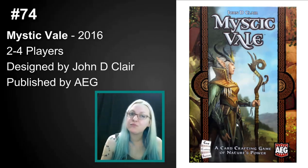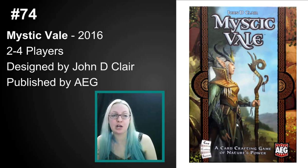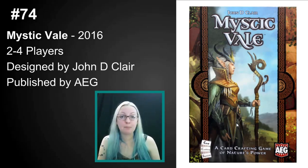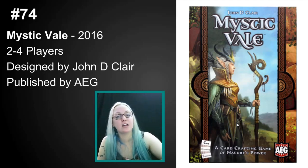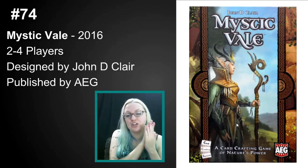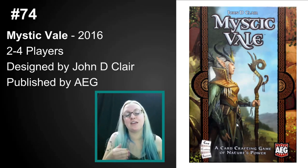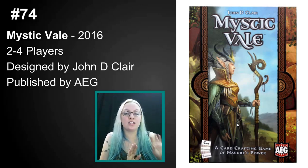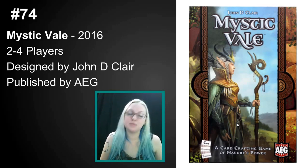Number 74 is brand new — it's Mystic Vale from 2016, designed by John D. Clair and published by AEG Games. They are the folks you'd primarily know for L5R, but nowadays they're probably known more for Love Letter. Mystic Vale is a pretty typical deck builder where you start with a crappy starter deck and want to level up your deck. But in Mystic Vale, you use clear overlays to change the 20 cards in your deck rather than swapping out cards — you actually change the cards themselves, leveling them up. It also uses press-your-luck in a way I absolutely adore. You are counting your discards, counting your deck, making some assumptions, and pushing your luck when you really need to. That's nice in a strategy game — I quite love this game.